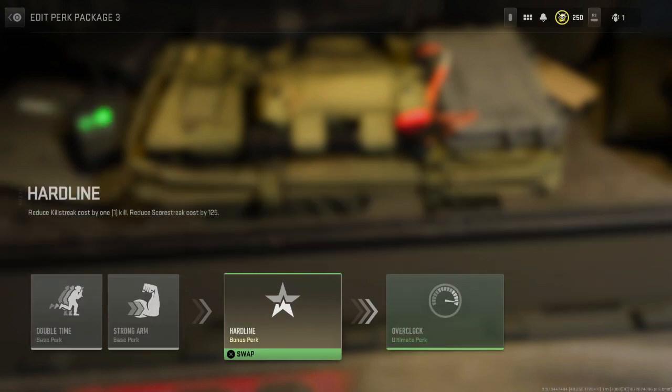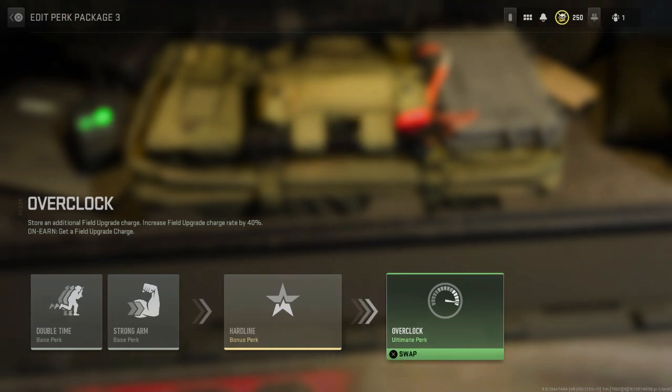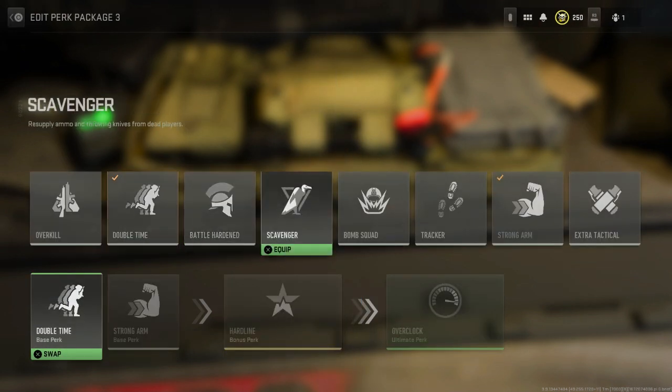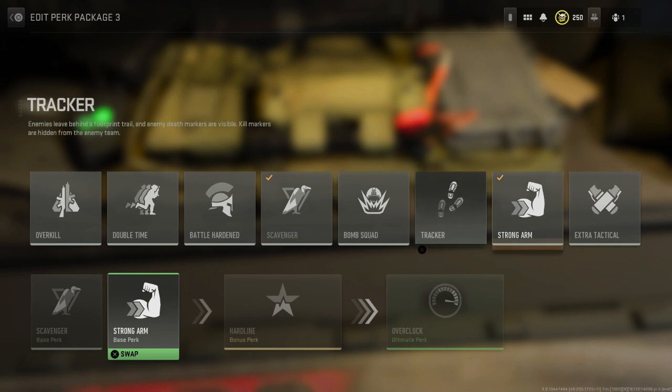I'll do the first two perks to start — rolling out of eight. Please give me one... I got four. And rolling again... six. Let's see what's on four and six. Four is Scavenger — okay, that's interesting but I don't know what I'm going to be shooting with a riot shield and a rocket launcher, so that's useless. Six is Tracker.